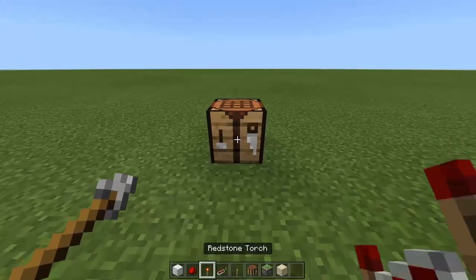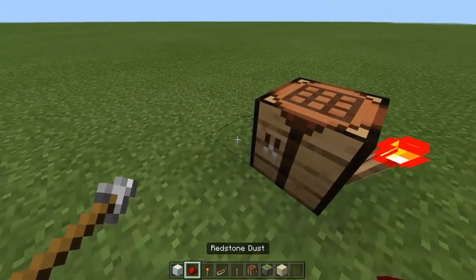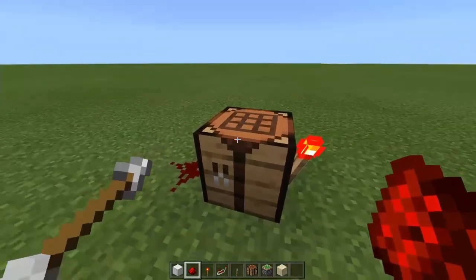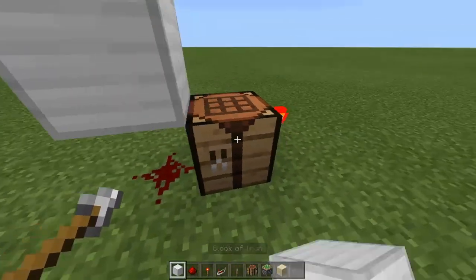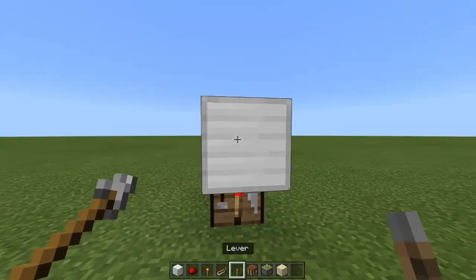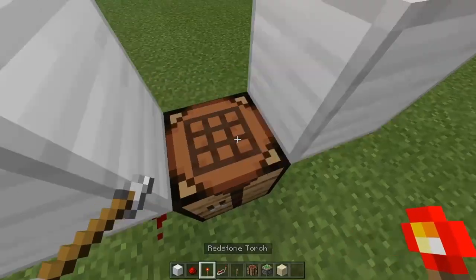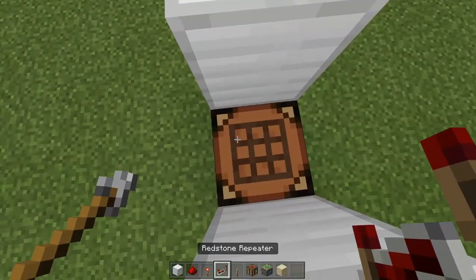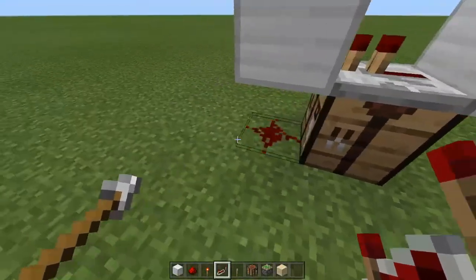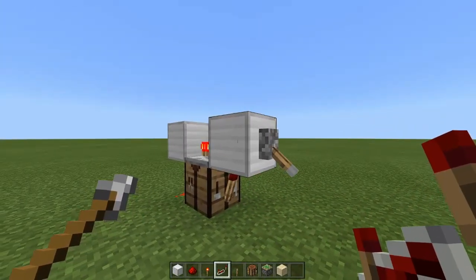Do this by placing a crafting table down and then placing a torch on the front. Then go behind the crafting table and place down a piece of redstone dust. On top of the redstone dust and on top of the torch, place two building blocks, and on the front of those place your lever. Then whilst crouched on top of the crafting table, place your redstone repeater so that the prongs are facing towards the redstone dust. Then you can turn it off by flicking down the lever.